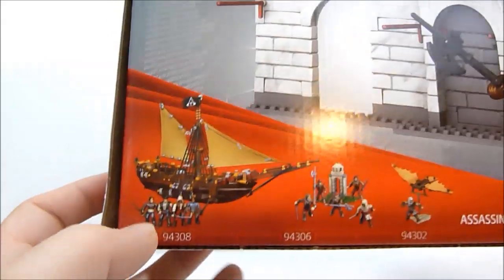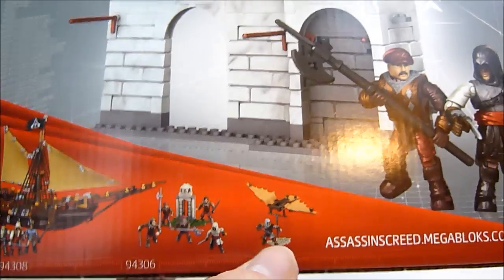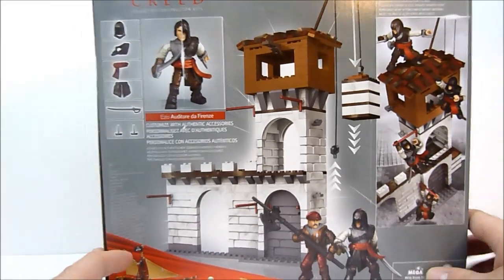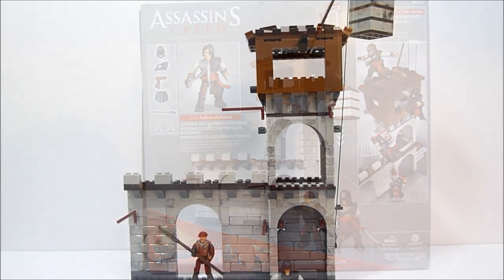Down here it shows some of the co-sale items — some of the smaller sets. We've already done one of them. Hopefully I'll get another one soon, and I don't know about the last one — that one's expensive, like 50 bucks. But anyway, I'm just going to go ahead and get this set put together and we'll check it out in just a moment.